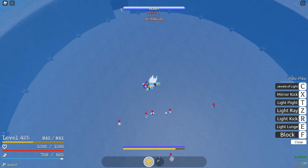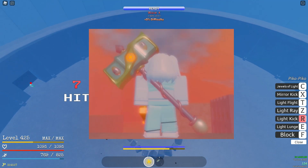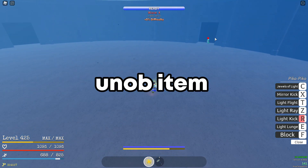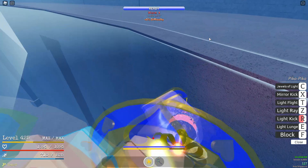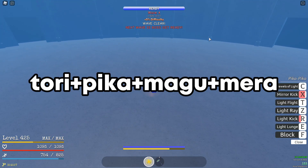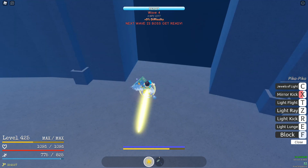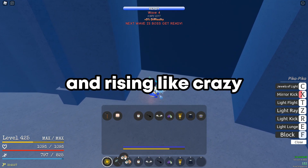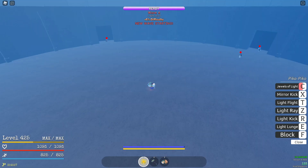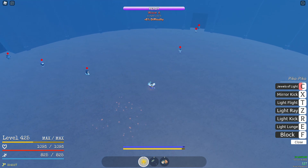Lastly, the 5th item, one of the most high-demand items in the game right now: Yellow's Hammer. It is an unobtainable item. Currently making this video, it is valued at Tori plus Pika plus Mag U and Mirror. Some people even ask for x1 fruit. Right now it is unstable and rising like crazy. Not only Yellow's Hammer, but all of these 5 items are rising like crazy.